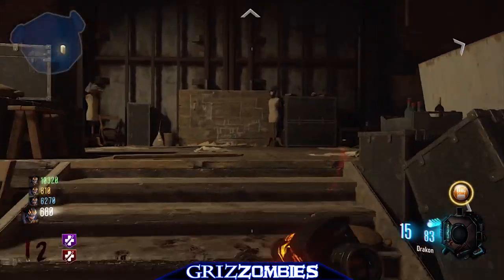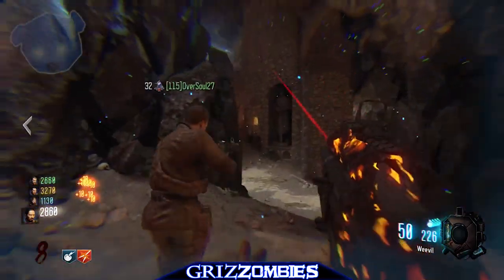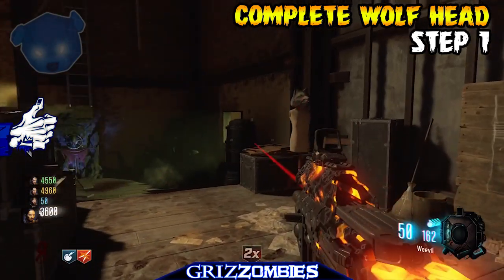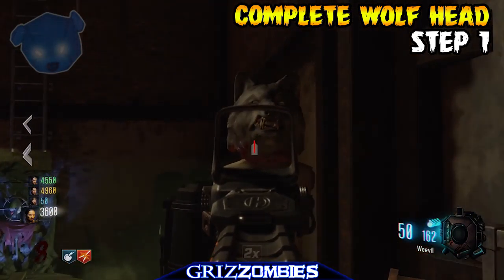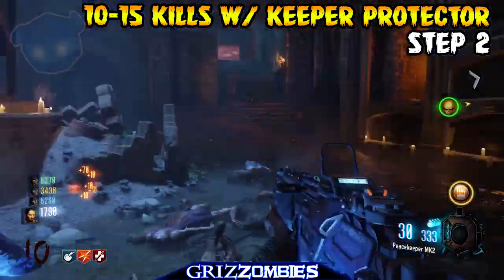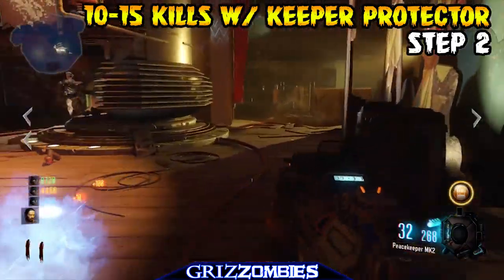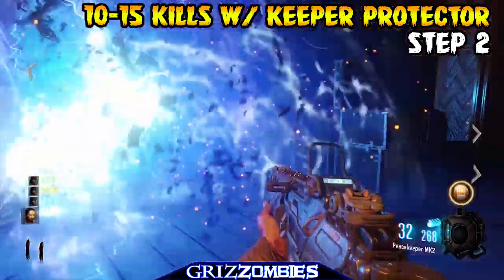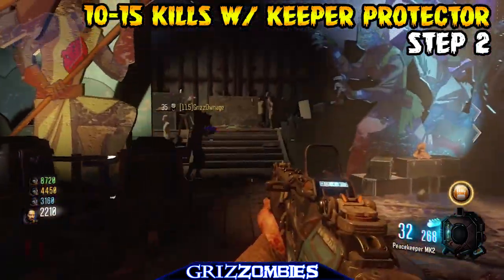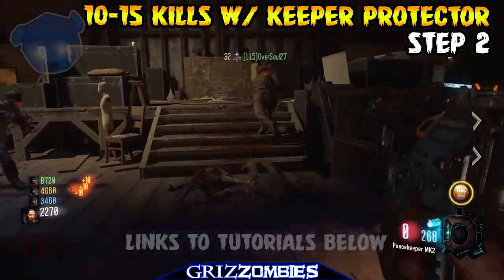I'm going to show you how to get this — it's on another mannequin. The first thing you're going to do is complete the wolf head. Once you complete the wolf head, you can then progress to the next head, which is the Keeper Helmet. You'll have to activate the Keeper Protector, and the job is simply to get around 10 to 15 kills. Once you hear that sound, you know you've done it correctly.